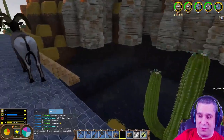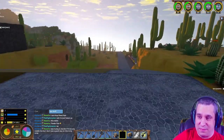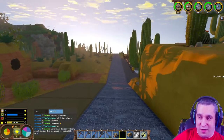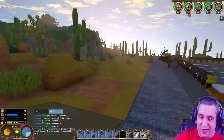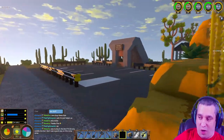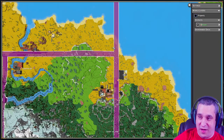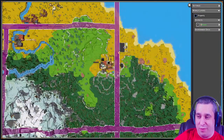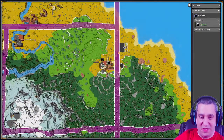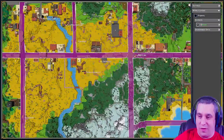I thought for sure more people would want to live up here - this coal was exposed, and I was like surely a smelter will want to live here. You've got a government store right here, a desert for iron, exposed coal, and water's not too far away. But only Hood and Door wanted to live up here.